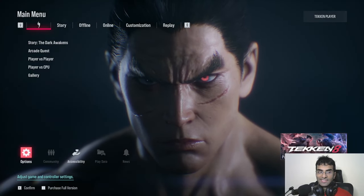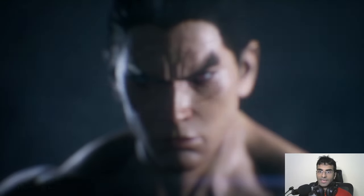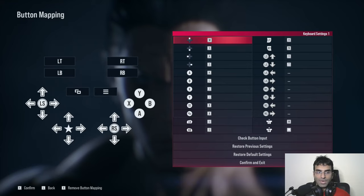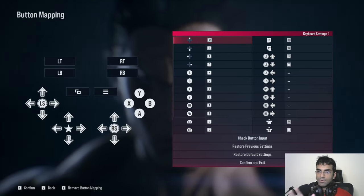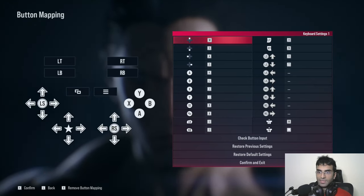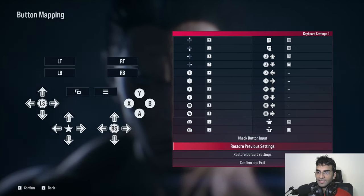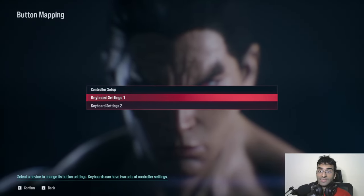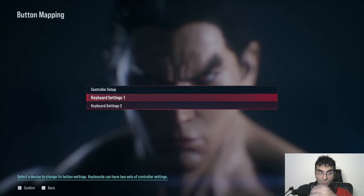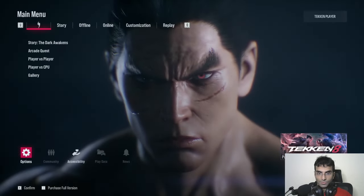The first thing is that in the options menu you will have a bit of a problem. The button mapping still has the same problem that existed in Tekken 7 — if you have keys assigned in Keyboard Settings 2, then you won't be able to assign the same keys on Keyboard Settings 1. There is no shortcut where Tekken 8 tells you that you've got this key assigned in Keyboard Settings 2 and asks if you want to swap the keys. They don't have any option like that.